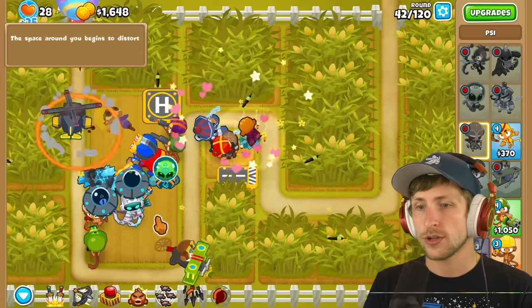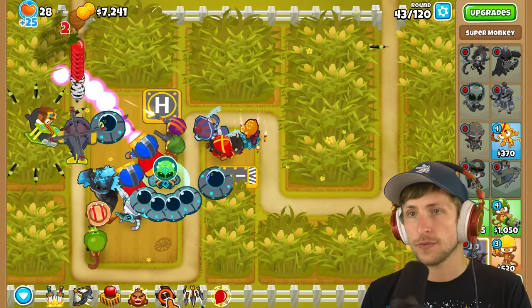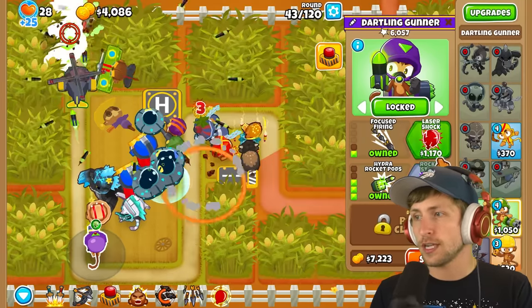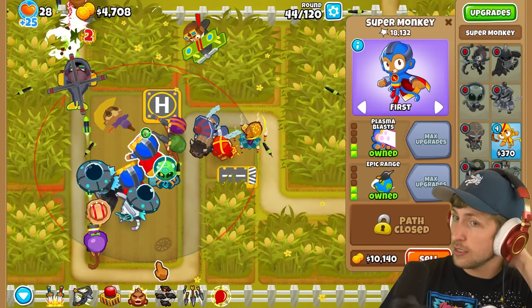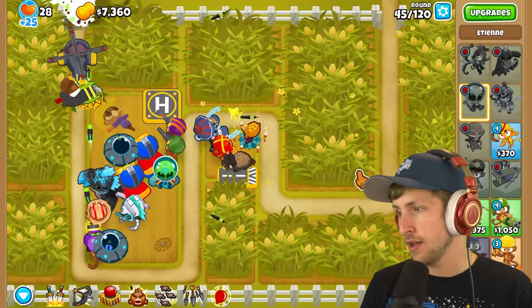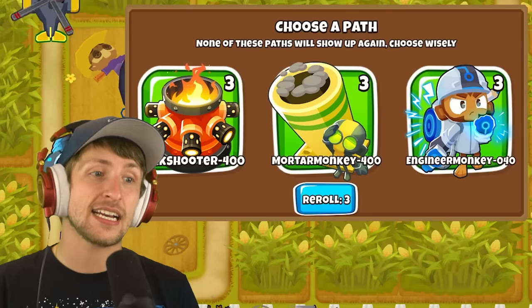Okay, so that means - oh no - that means we have to have camo detection and I do not really have camo detection. Ooh, hydro rocket pods. That is kind of scary. I think I have to sell my super monkey and give them camo detection because Etienne gives camo detection. That is not good.